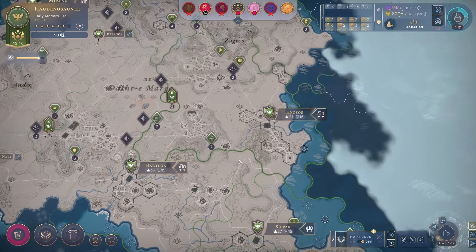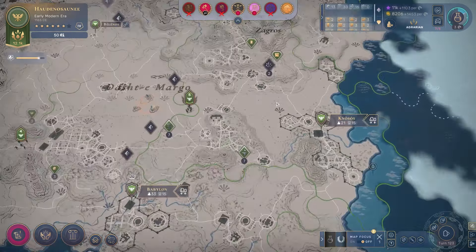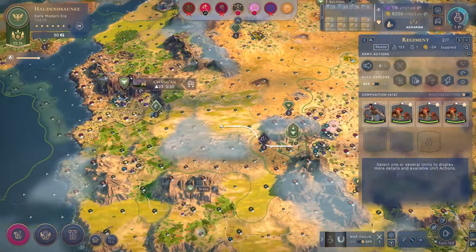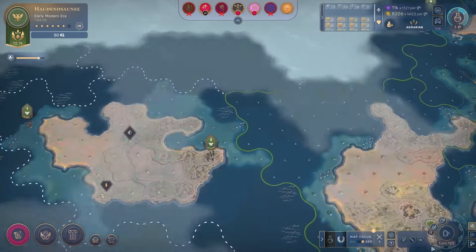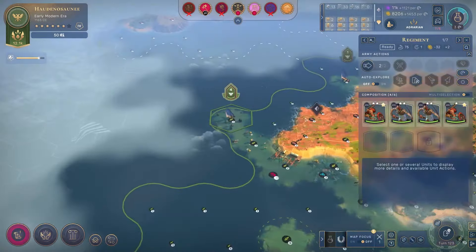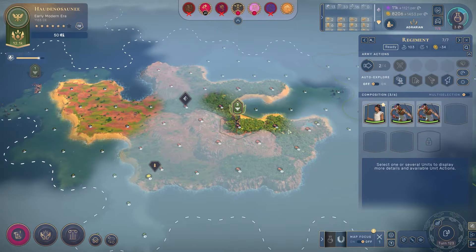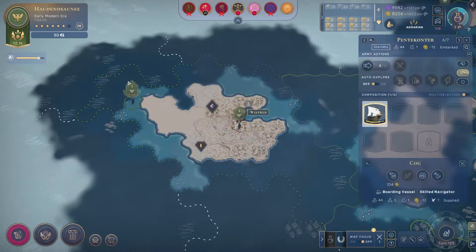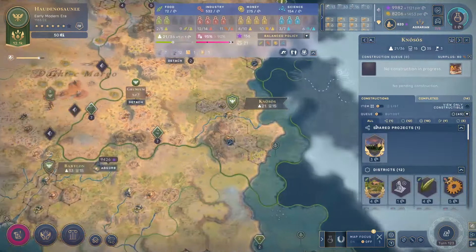The other thing I should think about is that because I haven't really gotten any diplomat stars this game, it would be nice to increase my fame output. If I could get some diplomats over onto this continent, that might generate me one or two of those stars at least. That'll also get me a Silk, which will be very important.